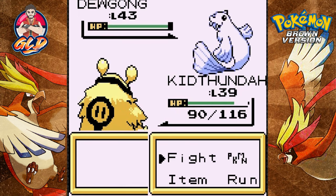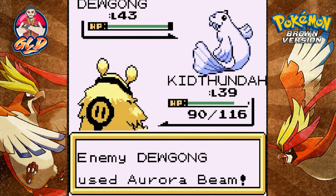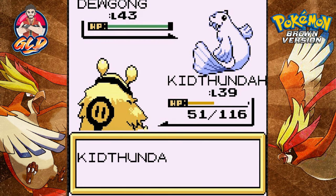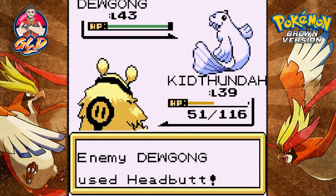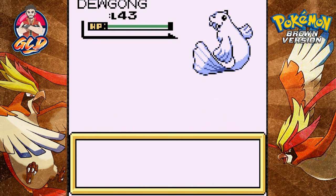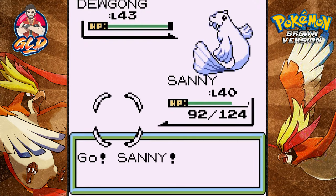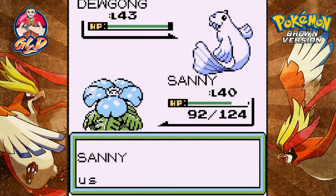They're coming out with a Dewgong - let's go with another thunder attack and that misses. Aurora Beam is not my friend right now. Come on Thunder! Kid Thunder is getting his butt kicked. Okay, switching to Sunny - Sunny has to do everything. Let's go with Razor Leaf!